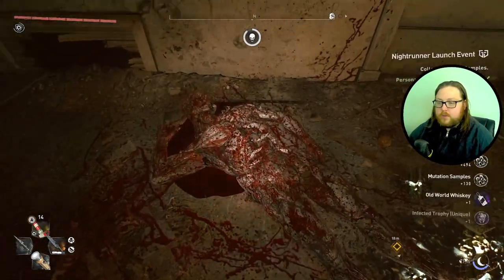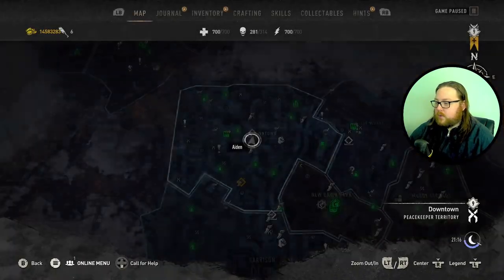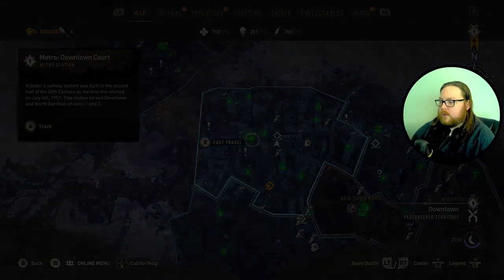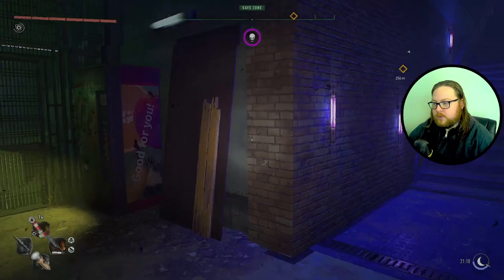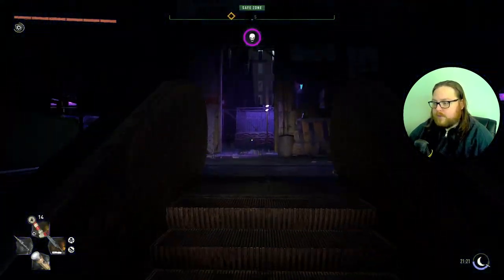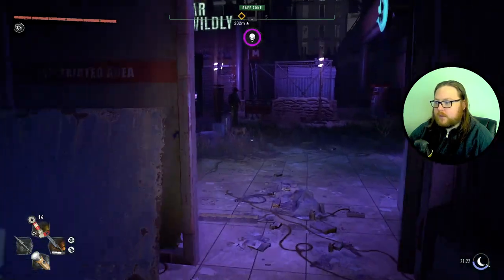Now this is really, really key — you want to go ahead and fast travel back to the metro station. Super important you do this. This will actually cause a gold encounter to unspawn. So now we need to do the same thing: just go this direction and we're going to climb up the quarantine building again.